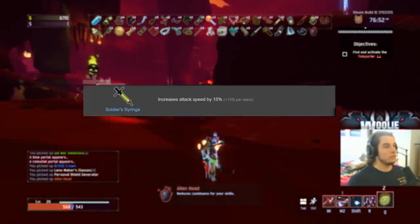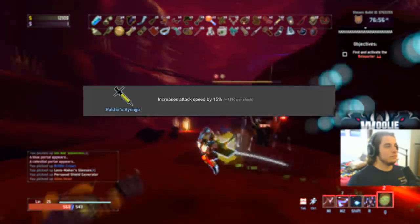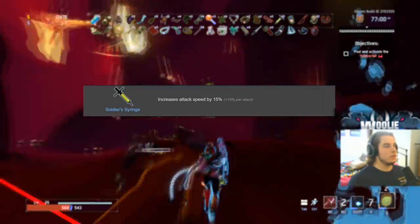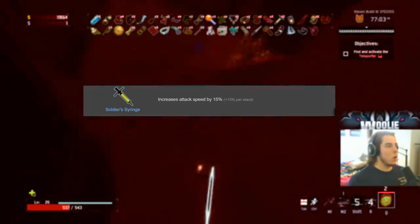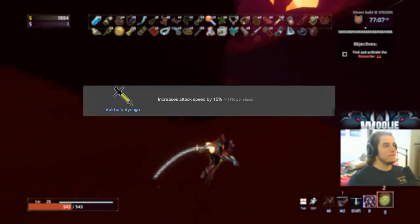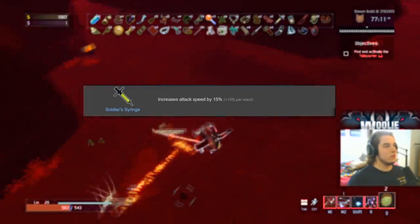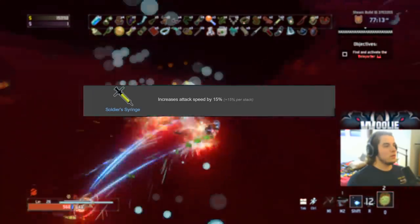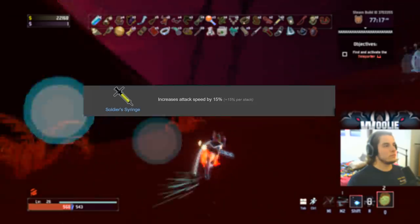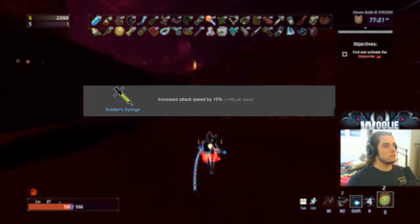Starting with the common items — the Soldier's Syringe — and obviously this gets an S. Syringe is extremely useful on everybody, even the Artificer, who has a charge-based system on auto attacks where they can only shoot four and then wait for recharge. The syringe decreases everything to do with cast times on your characters — turret placement on Engineer, mines, bolts, charge time, ice wall cast — everything. Anything that has a cast, this speeds it up. S tier for sure.